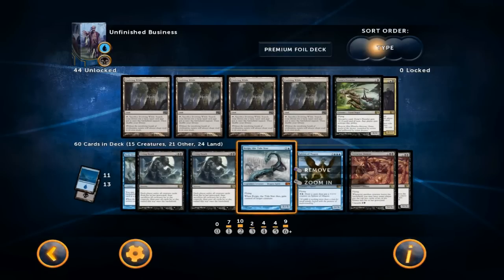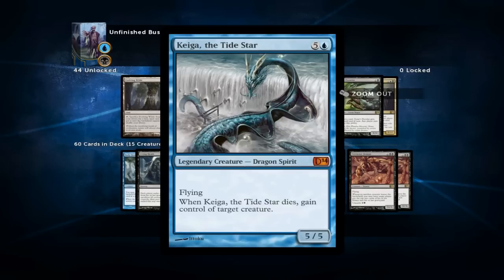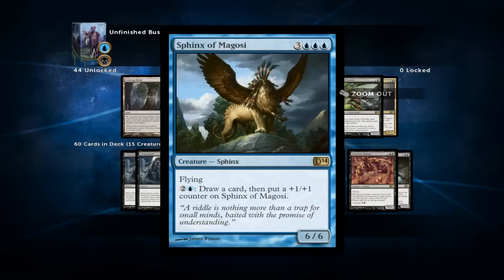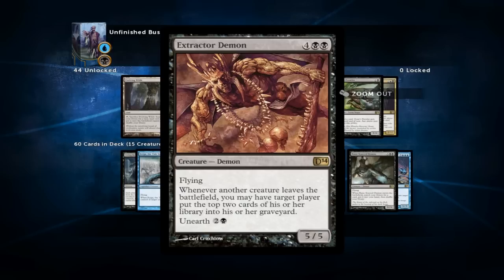We've arrived at our real reanimation targets, and most of them have some sort of evasion — be it flying or trample — so your opponent cannot chump block with small creatures while attacking with others. Kaiga is a formidable reanimation target: not only can it kill your opponent in four attacks, but it can also stabilize the board, and if your opponent tries to kill it you can steal their best creature and keep attacking with that. Sphinx of Magosi does everything you want — it kills your opponent in a couple of attacks and in the meantime draws you a bunch of cards.